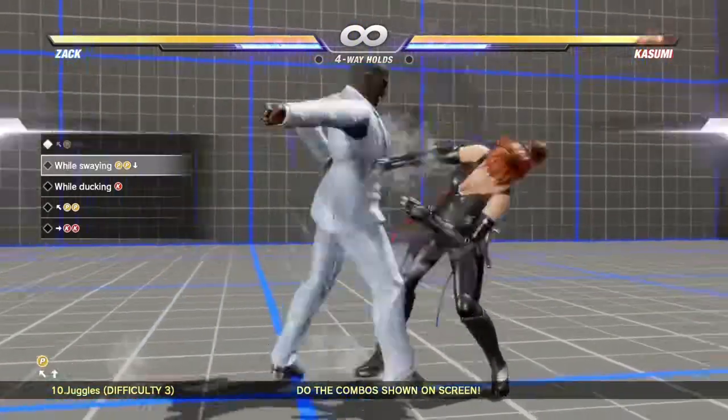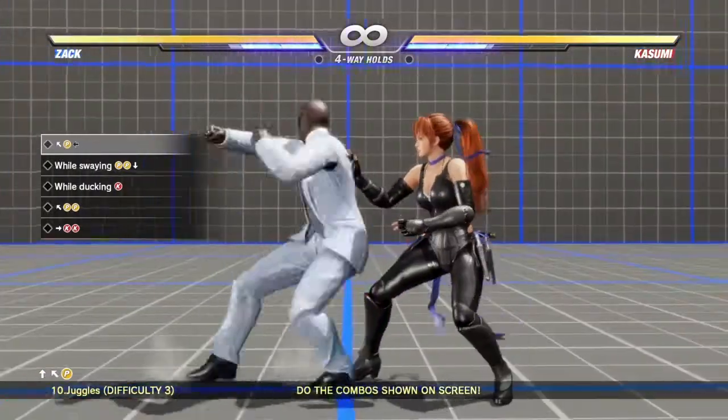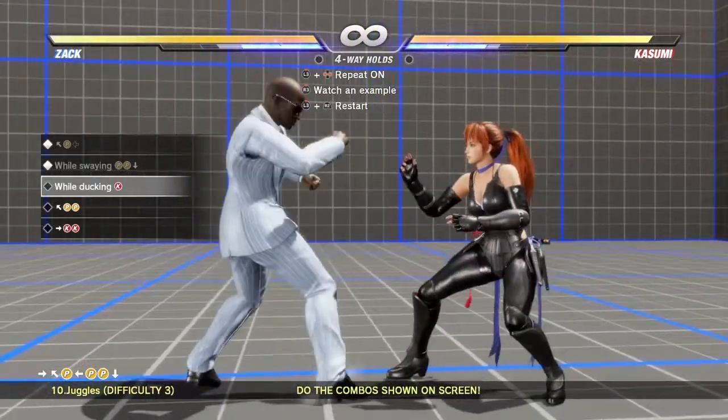Up, back, punch. Followed by a back input — makes him sway. After that, punch, punch. And then press down to make him duck.